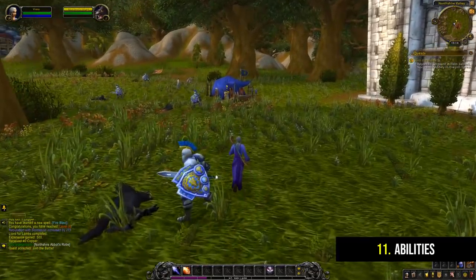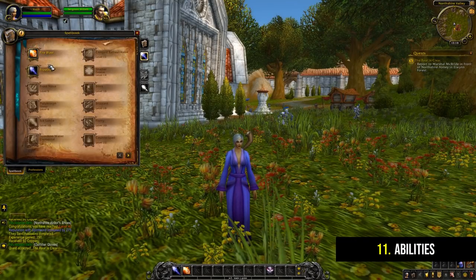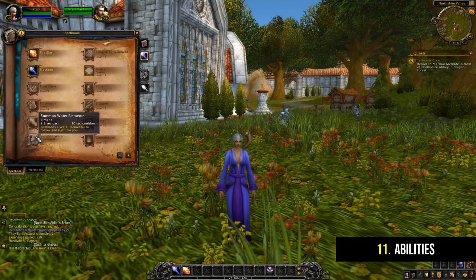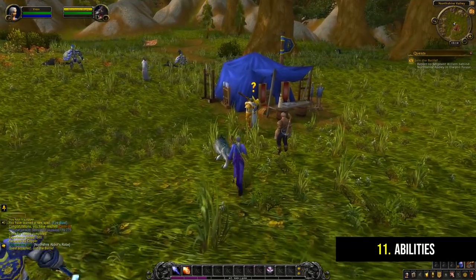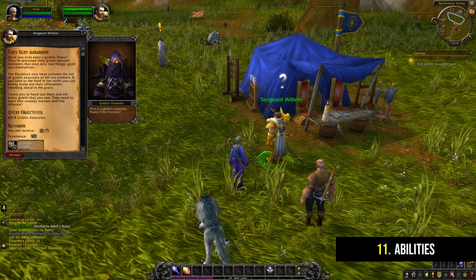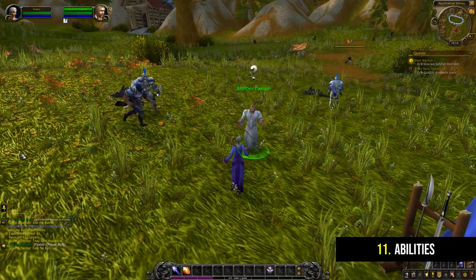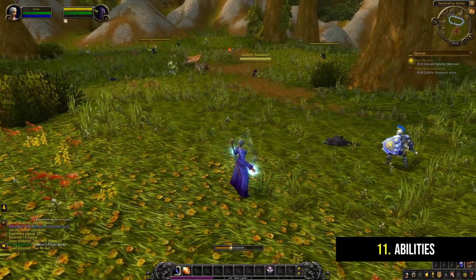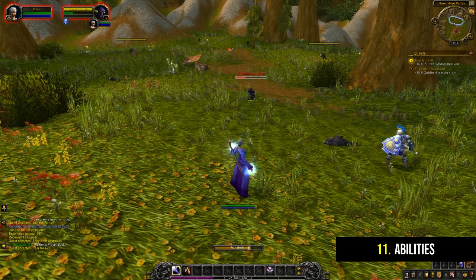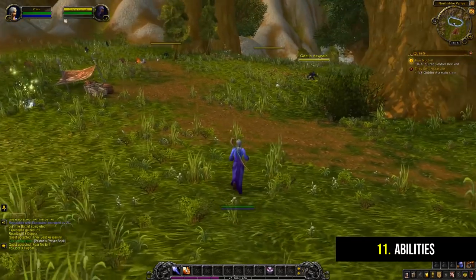If an ability isn't on your bar, just press P to open up your spellbook where all of your abilities are listed. I would recommend reading and fully understanding each ability as you gain it and try to use it as much as possible even if you don't strictly need to. Take the Counterspell ability that mages have — in basic terms it stops an enemy from casting a spell and silences them for a short duration. While leveling you can brute force most things without it, but this spell is absolutely essential at max level, and if you're already used to using it then that's half the battle won already. This is one of the key reasons I tell new players not to boost a character — if you do that you're going to have to learn dozens of spells at the same time.